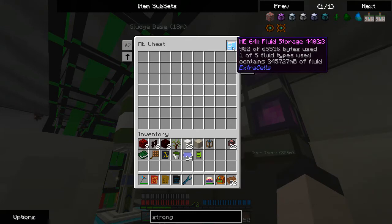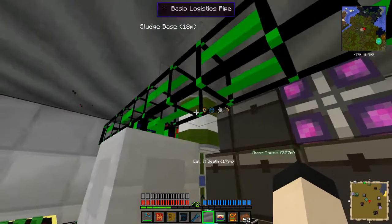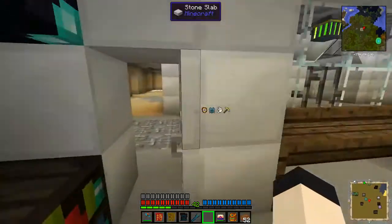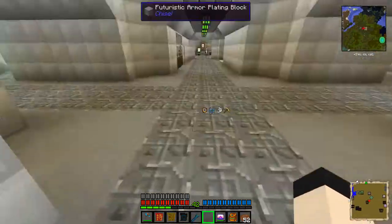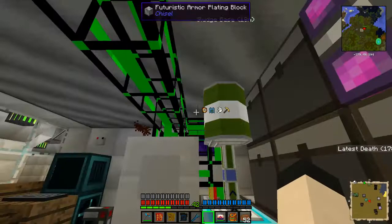Look how much is already in here — there's almost an entire drum's worth of fluid in here, and it's going up pretty quickly. And the fact that I've got these fluid storage cells makes me realize that I made a mistake, and I'm not really going to need a fluid storage room. But that's fine.